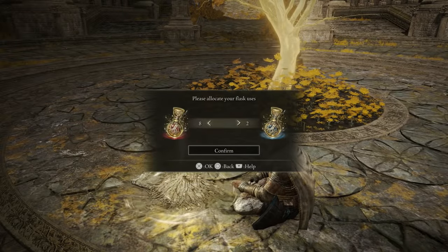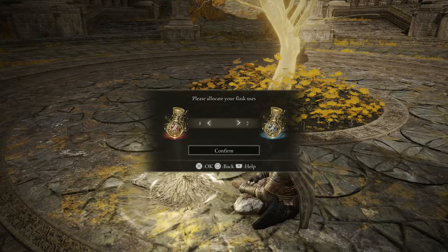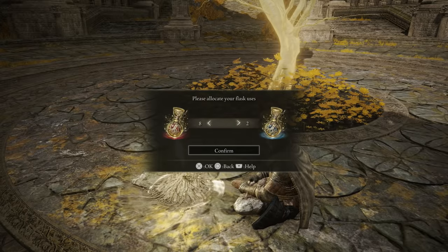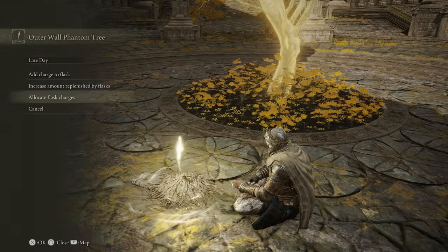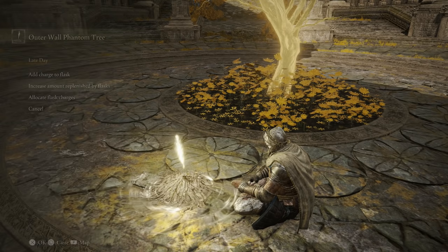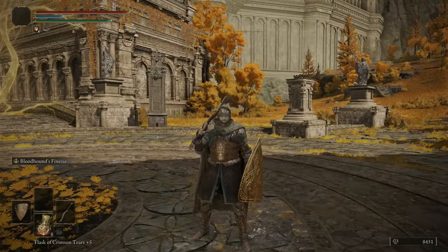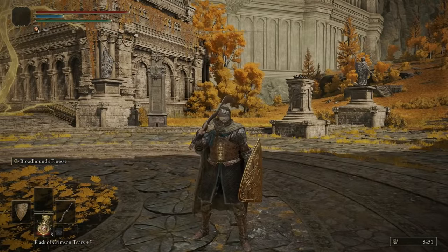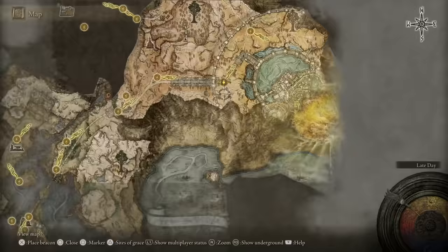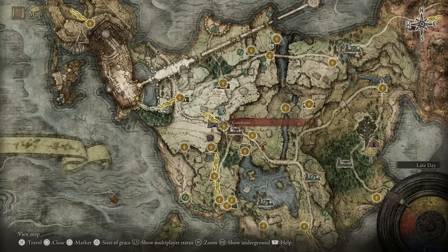At this point you should have already upgraded your potion to plus five from the first episode. With these golden seeds we just got, we're going to be able to get two more charges. I'm going to allocate eight healing and two FP — that's good for this build. We don't need FP that much, but we are using our ash of war, so you'll need to restore it. Also, make sure you've used all your sacred tears — you should have at least plus five right now.